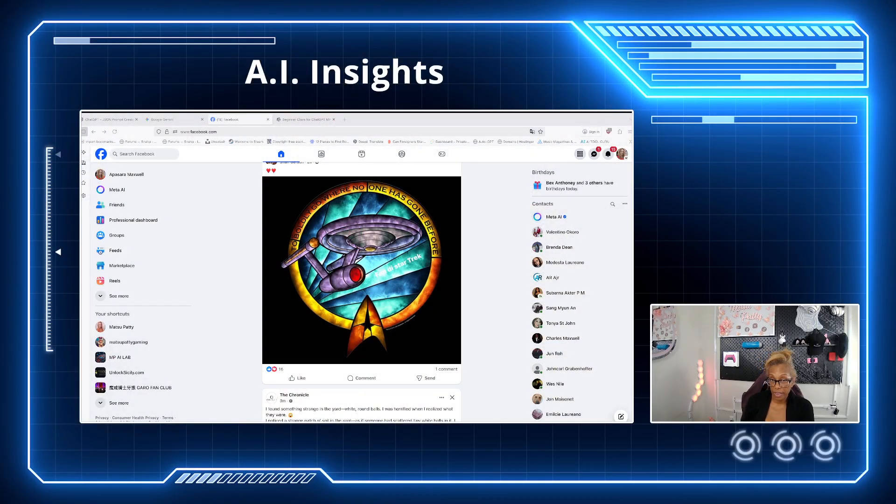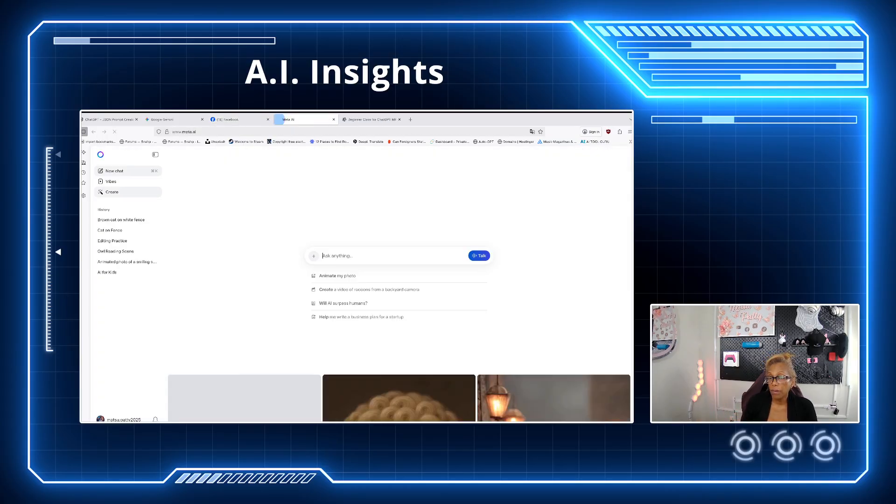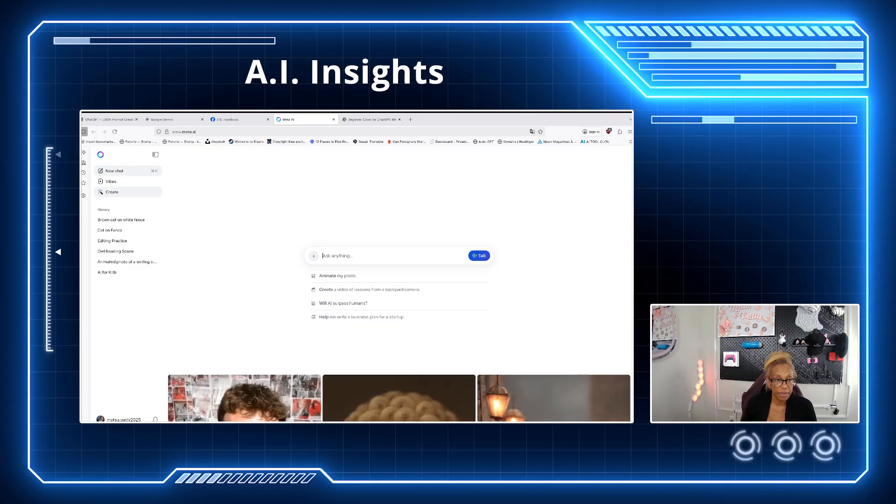You can sign into your Facebook and on the left-hand side you're going to see Meta AI — click on that. You'll have New Chat, the Vibes tab, Create, and all your history is here. Over here is where you're going to put your actual prompt.